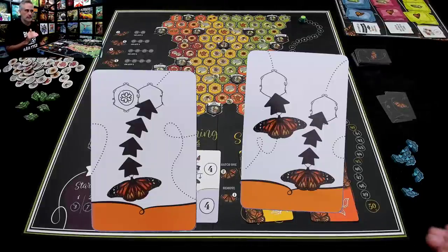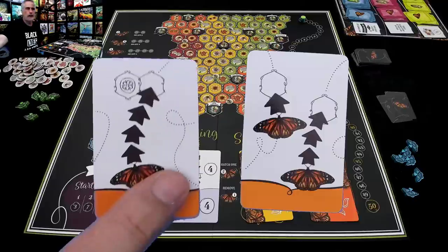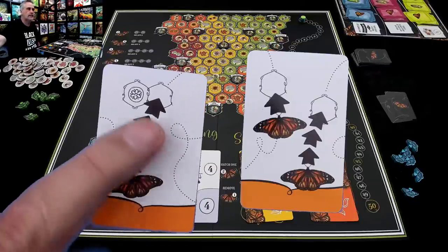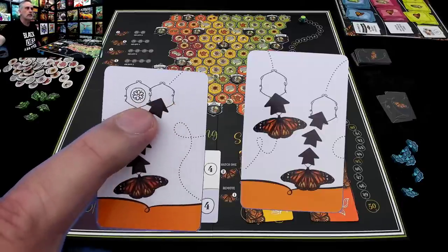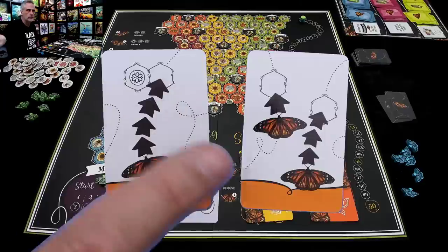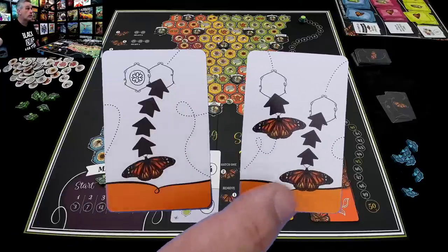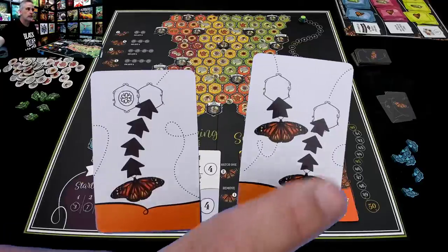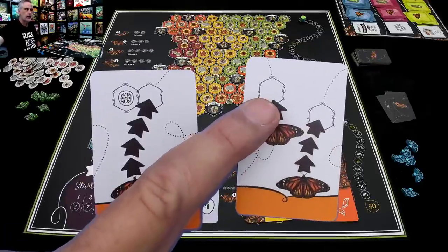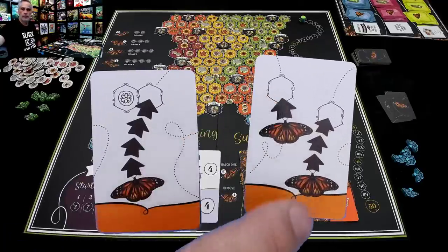Most of the cards I'm going to get are basically indicating that I can move one, two, or three butterflies, one, two, three, four, or sometimes five steps. If I play this card, I can move one butterfly four spaces, and wherever they end up, I collect a flower in that zone plus an additional flower adjacent to it. If I play this other card, I can move two butterflies, or one butterfly twice — move three steps, pick up a flower, and then three steps, pick up a flower — if I end in a flower field.